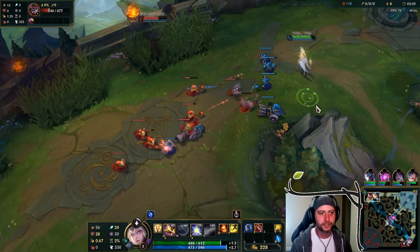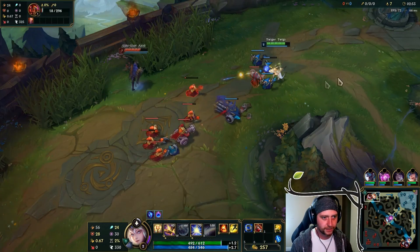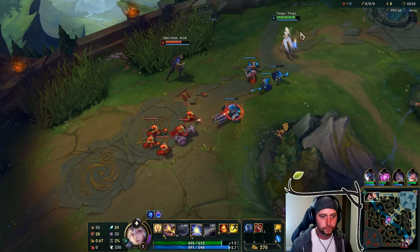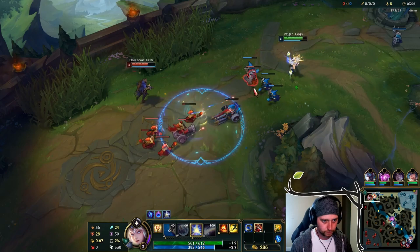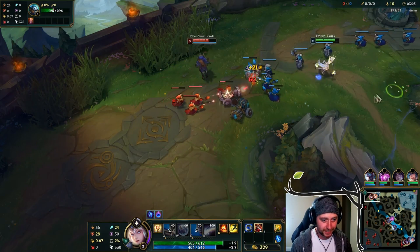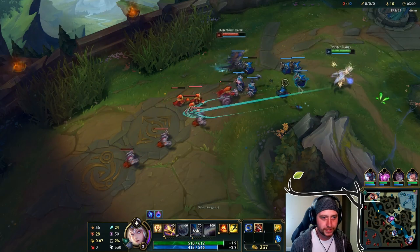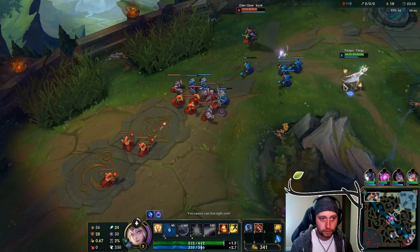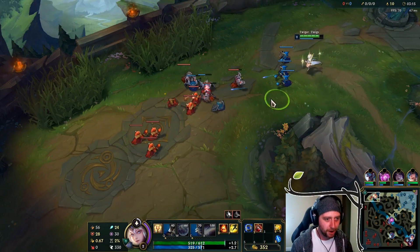I'm facing a Quinn, which is very, very annoying, especially as somebody a little bit squishier like a Lux. Quinn does a pretty decent job because all she really has to do is vault on me and auto-attack. She gets that Electrocute and there's like half my HP. So definitely something I've got to be slightly concerned about. I'm just not really landing my Qs apparently.